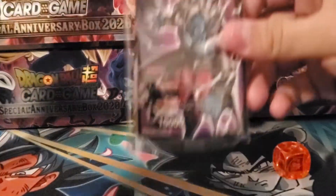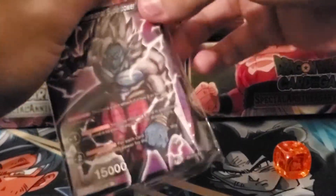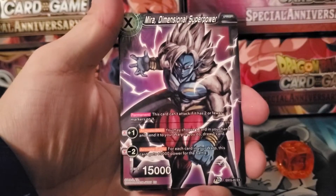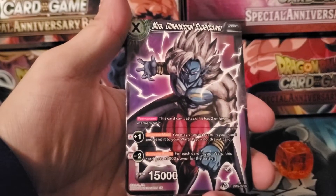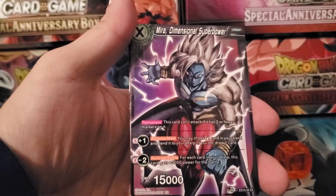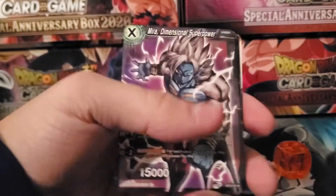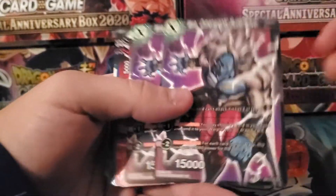So we got our new cards here. We got five new cards out of this expansion. We get Mira, Dimensional Superpower. It says this card can't attack if it has two or fewer markers on it. You may choose one card in your hand and send it to the warp. If you do, draw one card and then as minus two activate battle is for each card in your warp, this card gets 5k power for the battle. So this is mostly an offensive one and you're not going to be using it defensively because you'll never have a defense step for him.